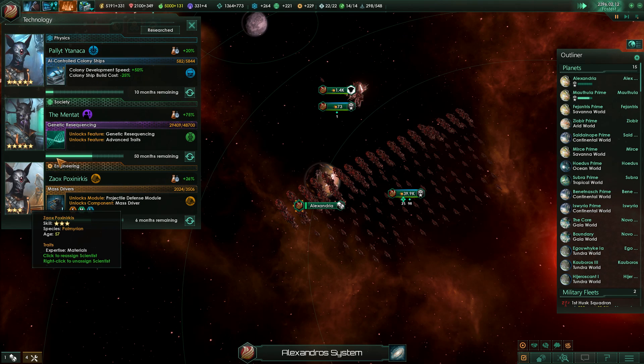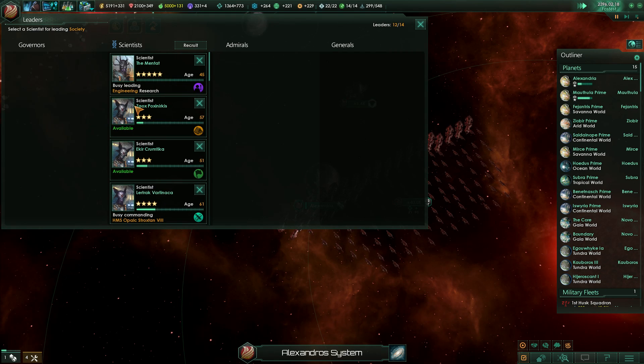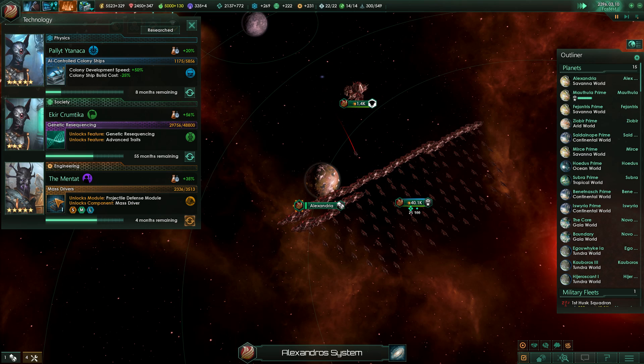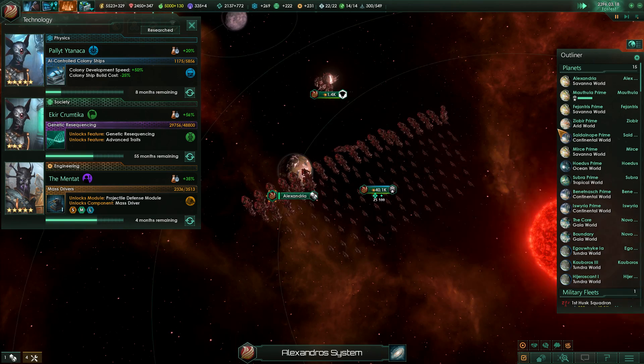I actually want to change this out. I want him leading engineering research right now, not for speed — not at all for speed, I'm not gonna lie. Don't care about speed. But if he generates me rare technologies like that, I need him to get me megastructures tech. Come on, spew me out some rare techs, baby. Because I've been missing out on those.